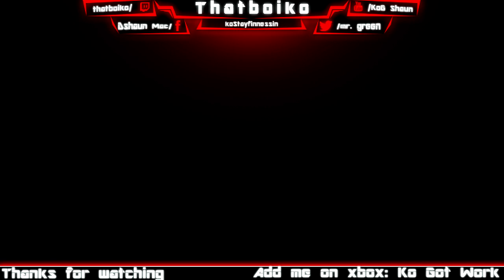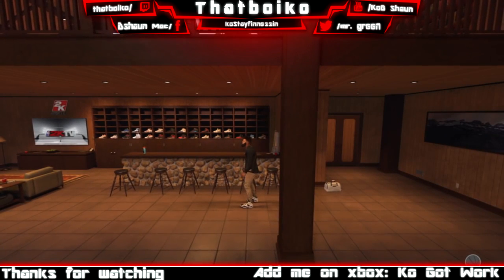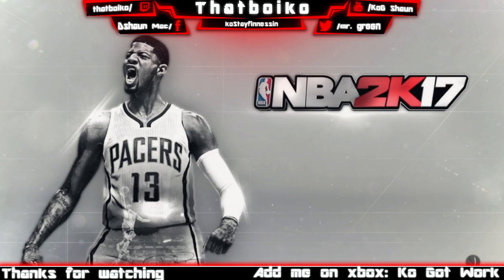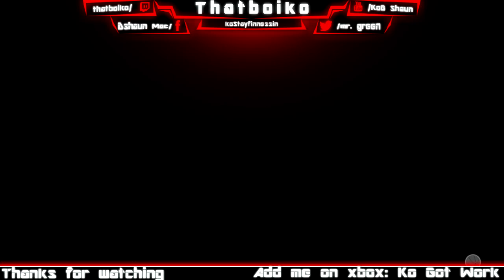So basically what this does is trick the system that you have other shoes. First thing you want to do is make sure you have some VC to create your shoes. Basically what you're doing in this glitch is creating a custom shoe in 2K shoes and equipping it on your MyCareer. That's the first thing you want to do. So let's say you want all the Jordan shoes or your auto Nike shoes — you want to make that brand of shoe. I'm doing it with Jordan, so I'll make a created custom Jordan shoe and equip it on my MyCareer. It should be around 5000 VC or something like that. Basically you're paying for one shoe that can get you like 50 other shoes — that is the point of this glitch.